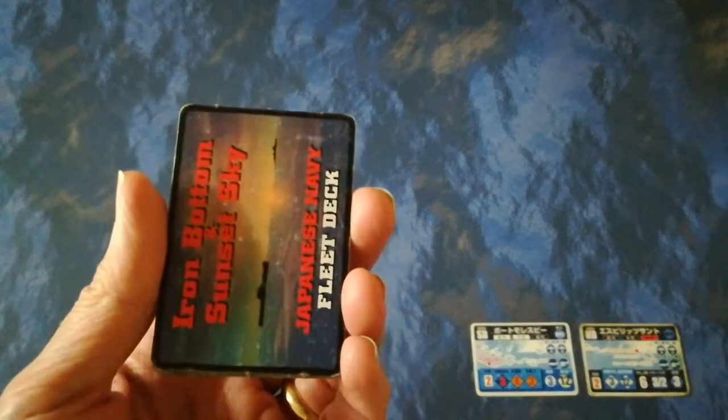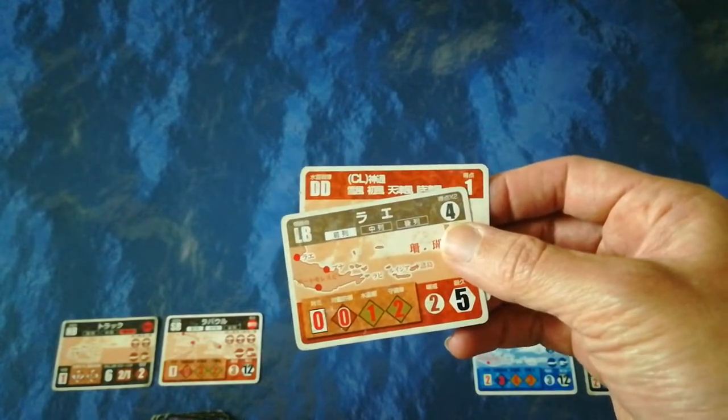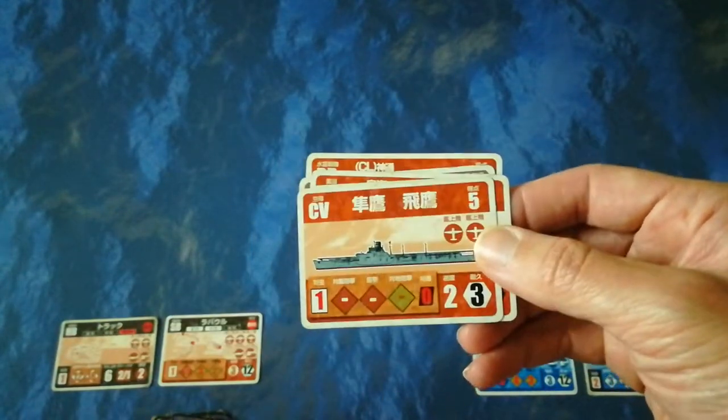The Japanese will first draw their 12 aircraft and similar cards. Not unexpectedly, they have a nice chunky starting hand of air assets and supporting units. As they begin with 18 points worth of cards from their fleet deck, you draw cards and look at the points value — 1 for that destroyer group, 4 makes 5 drawn so far, there's a base there, up to 7, 8, 13, and carrier Junyo has turned up.